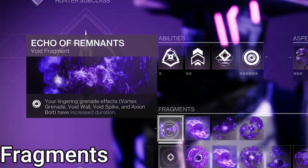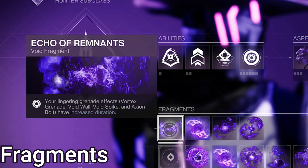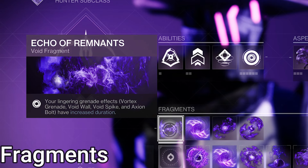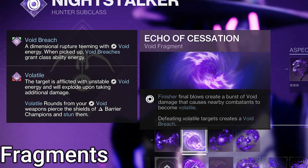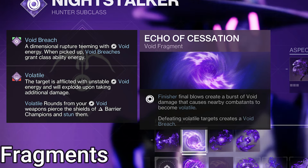For Fragments: Echo of Remnants, making Damage Over Time grenades last longer — use this if you're running one of those grenades. This build leans into grenades more, so I'm using this. Echo of Cessation — finishers make a Volatile Explosion, and killing Volatile enemies makes a Void Breach, which gives class ability energy. I'm using this because I'm running a Recluse with Destabilizing Rounds, and it does work.